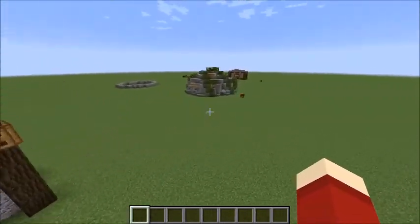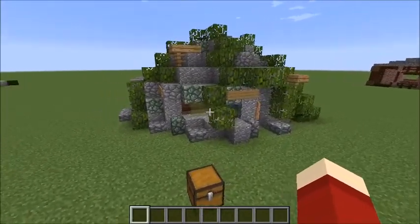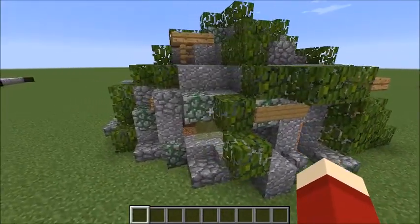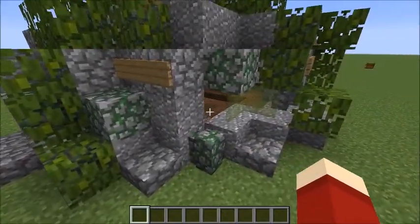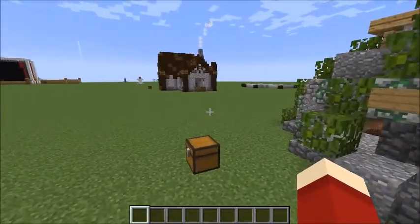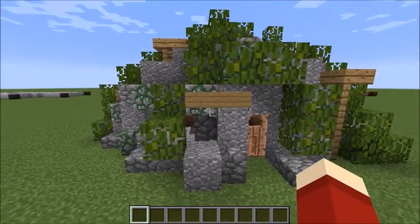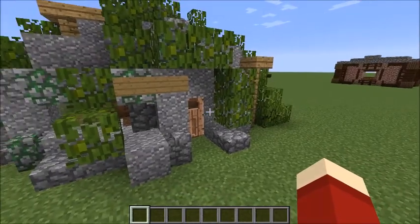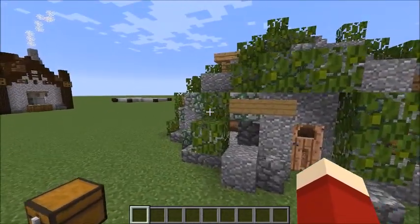Moving on to the next one - our andesite house. Notice how I mentioned there was a bunch of green in the andesite blocks, which we really brought out here. This is essentially built like the Minecraft dirt house how-to video - warning, it's a bit cringy in the beginning because I was trying to make a joke, just ignore that.